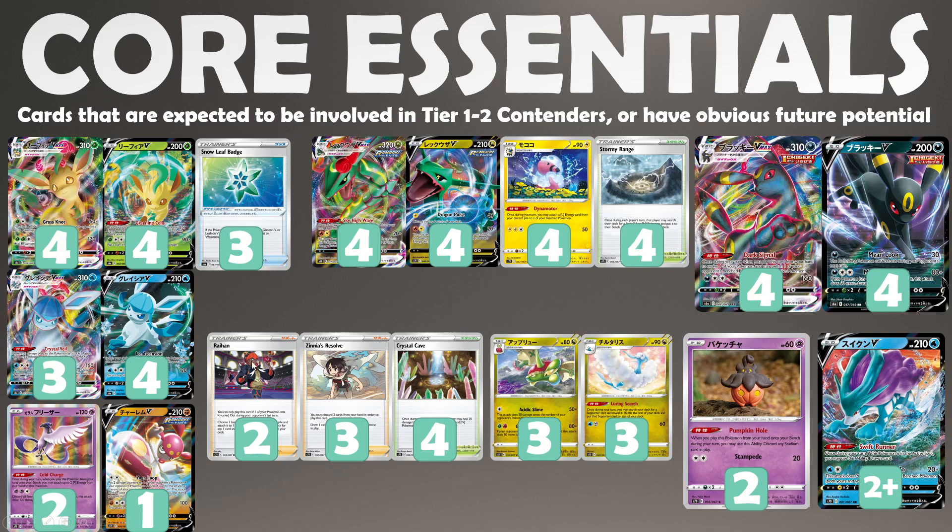We have a couple of Raihan. This is going to be one of these cards that I think when you're playing the likes of Altaria, Drizzile, or even just Eldegoss, it's a worthy one-of inclusion in a number of decks just for that little extra energy attachment. It's going to be really good for a lot of these one-attach-per-turn VMAXes to help you play around Hammer, or if you miss an energy drop you can catch up with a Raihan. Even Urshifu could consider it to allow a double G-Max Rapid Flow now that we've lost Karate Belt.